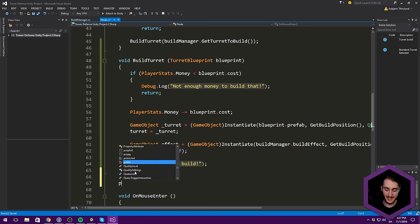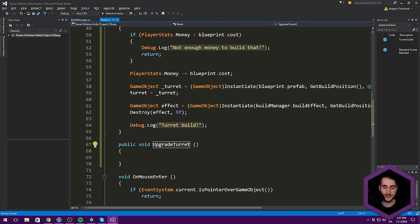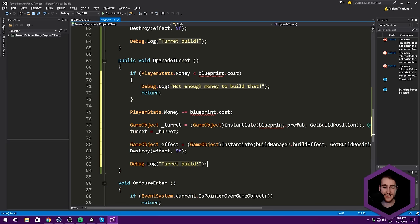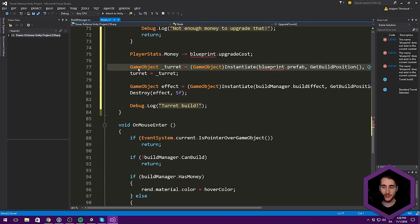So we have our BuildTurret. Let's also make a public void called UpgradeTurret. In here, we essentially want to do a lot of the same stuff. If PlayerStats.money is less than blueprint.upgradeCost, we say 'not enough money to upgrade' and return. We also want to subtract our upgrade cost. The thing we want to build is no longer blueprint.prefab — we want to build blueprint.upgradedPrefab. Same build position and everything. We can also have a separate build manager upgrade effect if you want that to look different, but the build effect looks great for now.